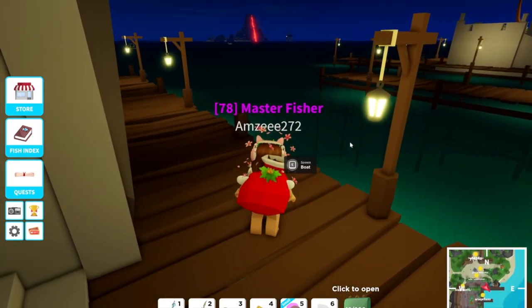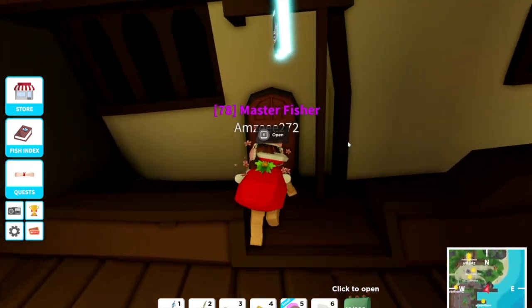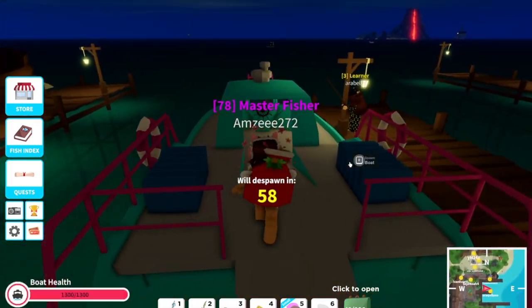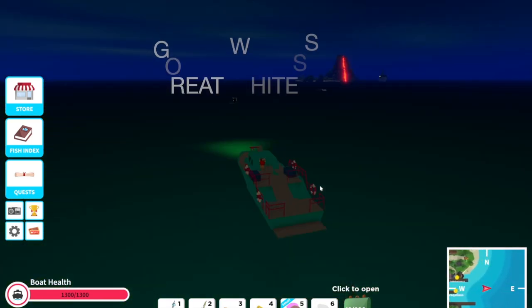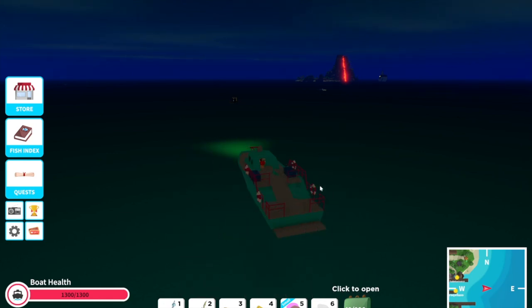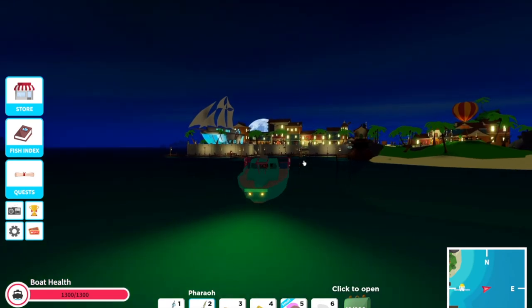First things first, we are going to spawn our boat. To kill sea creatures you need a spear, and you will need a boat as well, or if one of your friends has a boat you can use that. There are a bunch of different sea creatures: we have the great white shark, the oversized shark, the orca, Moby Wood, and both of the neon sharks — a red neon shark and a blue neon shark. They all spawn in different locations and give you different items, and obviously deal different amounts of damage.